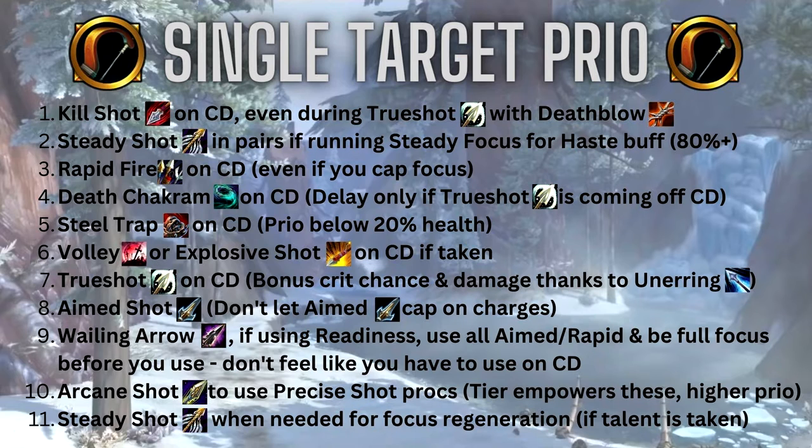If you're running Steel Trap, use it on cooldown with priority below 20% health since those bleeds will do so much more damage. If you're picking Arctic Bola or Explosive Shot for single target, use it at number six in the priority. True Shot on cooldown — it gives you bonus crit chance and crit damage thanks to Unerring Vision. Then Aimed Shot: use it on cooldown just enough that you don't let it cap on charges, since it has a two-charge cap.